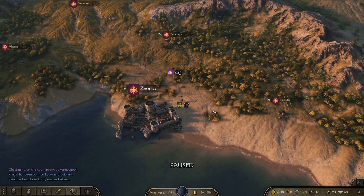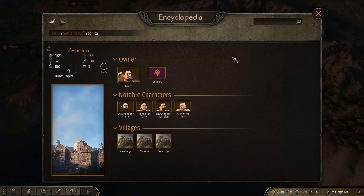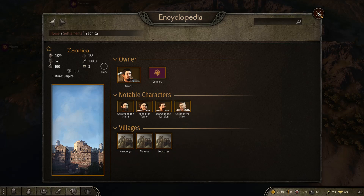What I do is go into Encyclopedia, then Settlements. This is the settlement of Zionica, and it shows you at the bottom on the villages tab what villages are connected to this settlement. Just remember the names and go back.